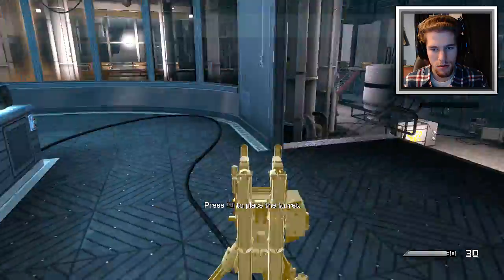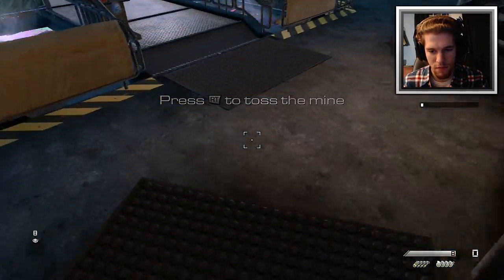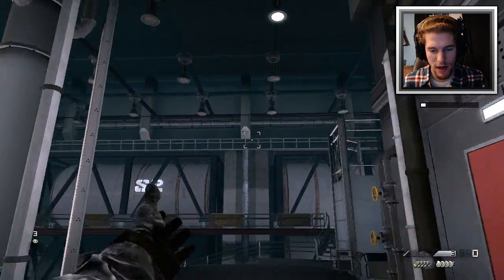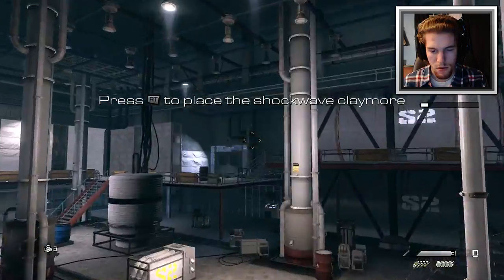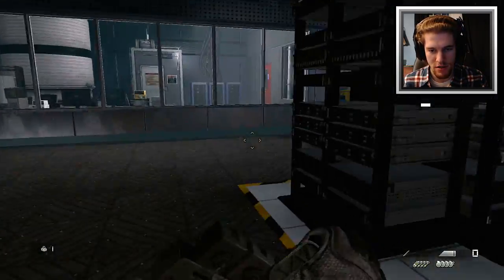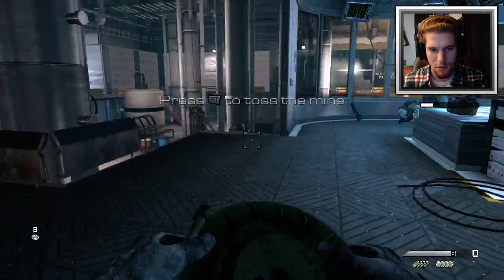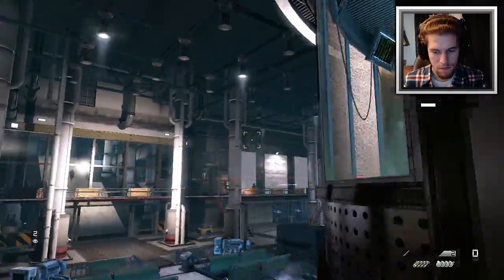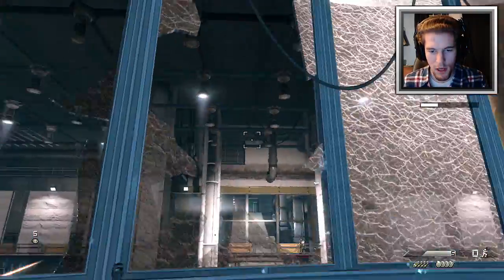Where should I put my turret? I'll just start placing stuff - this is all equipment. Got some mines, I'll place these mines down. I'm not sure where to place this stuff, I'm just throwing it around - why not? How many mines do I have - one left. Some more turrets. Holy crap, that's probably a terrible spot for it. This is a claymore - I'm not sure they're coming from back here but I'll place it just in case. More turrets I can place. I'll throw some more mines - this is like a crazy minefield.